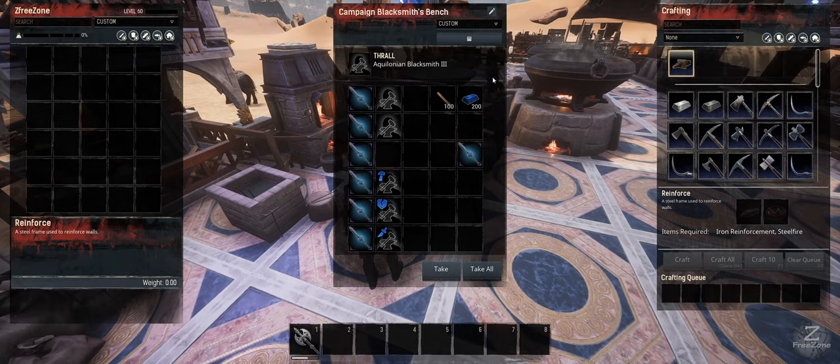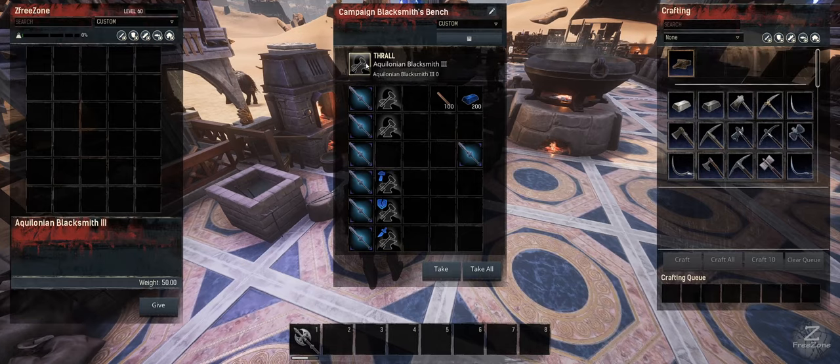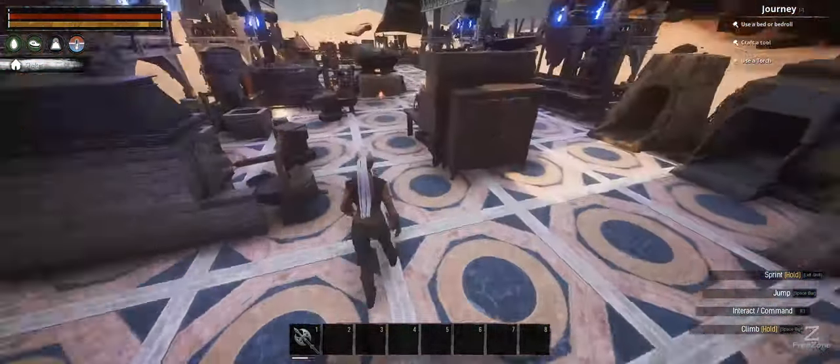I also want to point out that the purge blacksmith used to be required for certain recipes. Now, with a tier 3 blacksmith you can use the recipe that was previously locked to purge thralls — iron reinforcements are still there and you can make steel reinforcements. Pretty much any tier 3 up to any tier 4 will do the job. You do not need a purge blacksmith to get this recipe anymore.